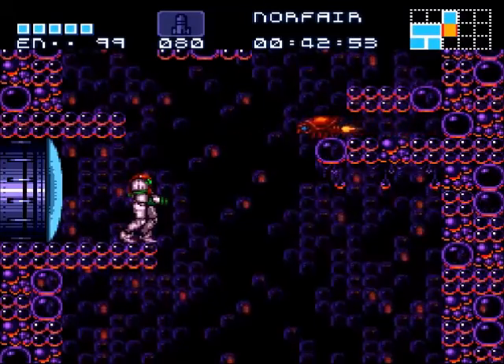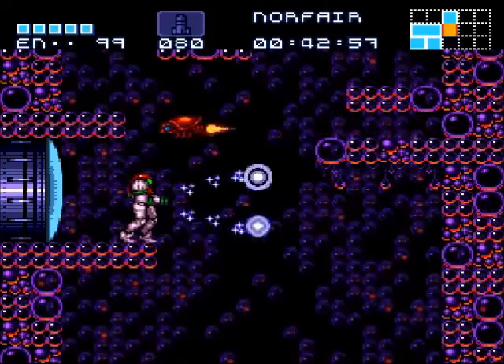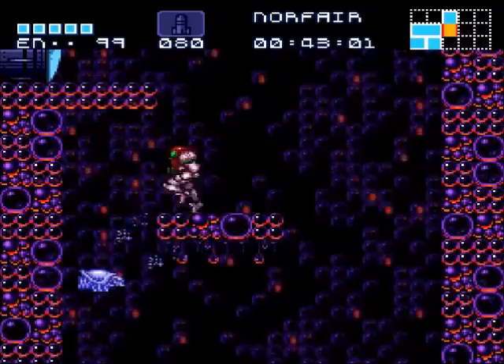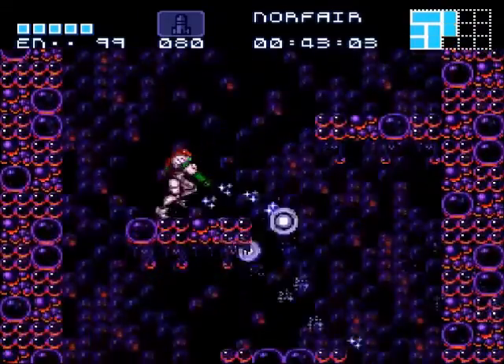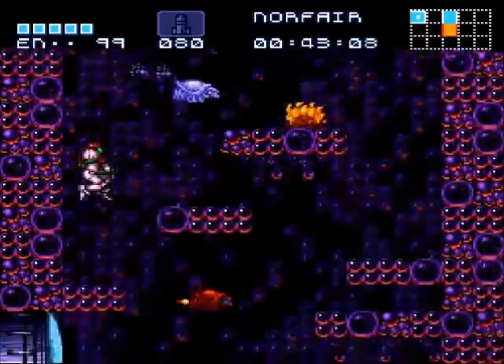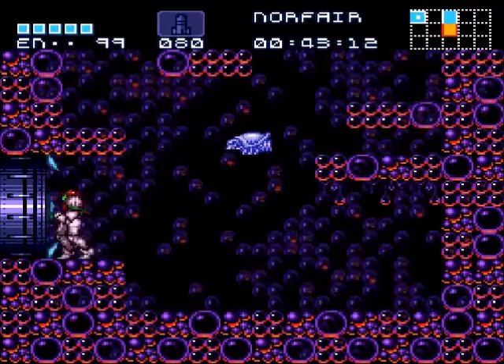Hello everyone and welcome back to another episode of Retroid! In the last episode we got ourselves the ice beam, the wave beam, and some more little things like missiles and energy tanks. That's only like one energy tank — only a couple more to go. As I said I'd meet you guys here, so let's get to it.